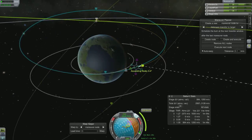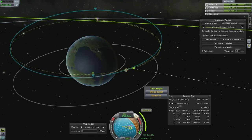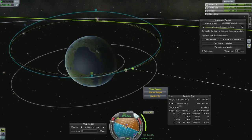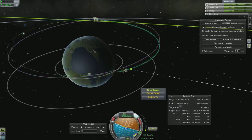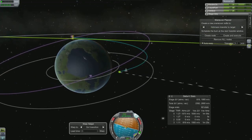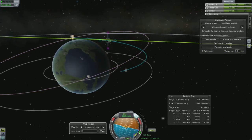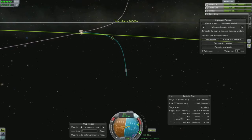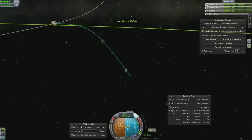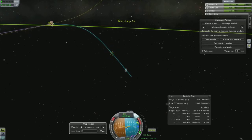I have to bring my orbit up in order to meet Minmus correctly and efficiently. As I fine-tune my trajectory to get a decent encounter, I move out toward Minmus and handle the sphere of influence change. I stop just before entering Minmus's sphere of influence to set up any fine-tuning needed to get a good periapsis close to Minmus for a nice tight orbit.